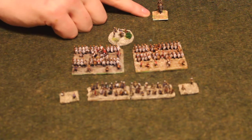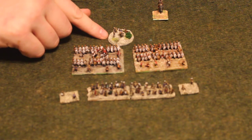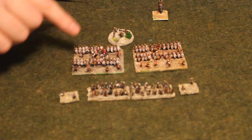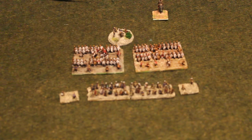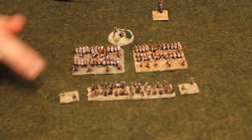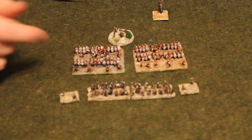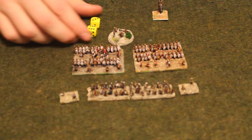An army commander is probably pretty high — like an 8, 9, or 10. A division commander is probably like a 6 or 7, maybe an 8, probably not that high though. A unit commander is probably pretty low, like a 4 or 5. What that means is anytime you want to do anything — move straight forward, change formation, or charge — you roll two dice.